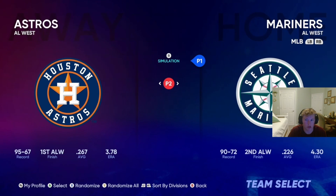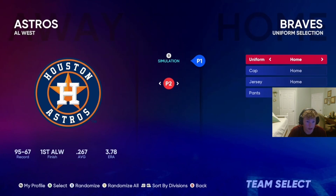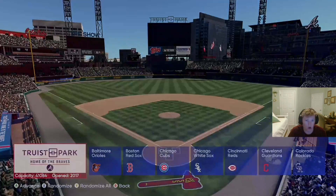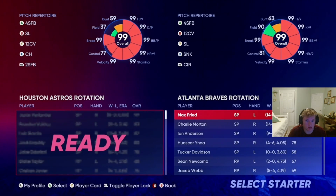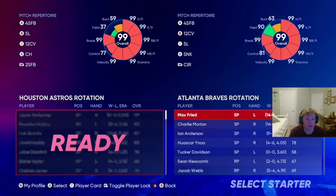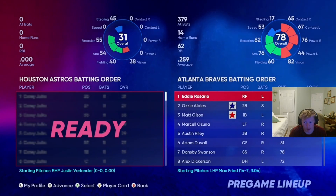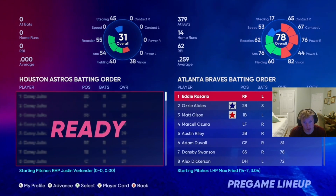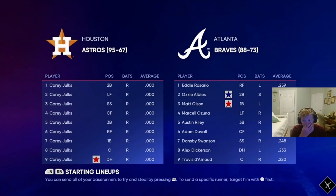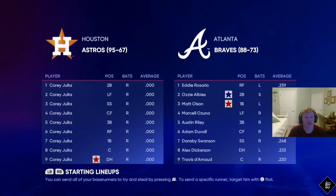Go over to Exhibition - you're gonna use the Astros versus the Braves, as that's the only way this will work. Ready up and make sure Quick Counts are on. As you can see, Max Freed is a 99 overall on everything so they literally jack you up. Every other player on the Astros is named Cory Jolks and they're all 30 overall - that's why we do this.